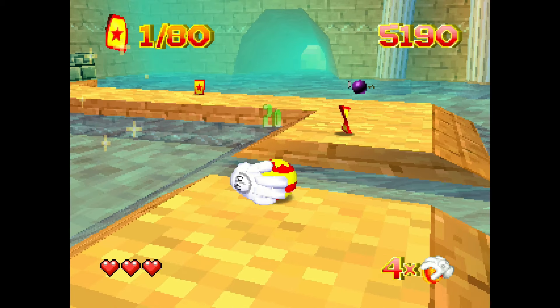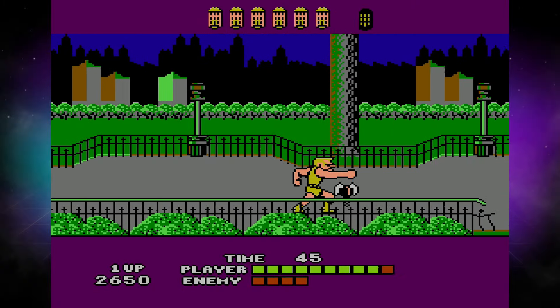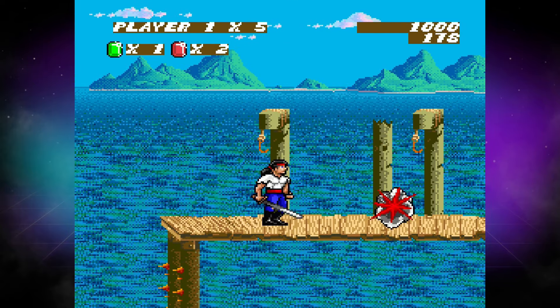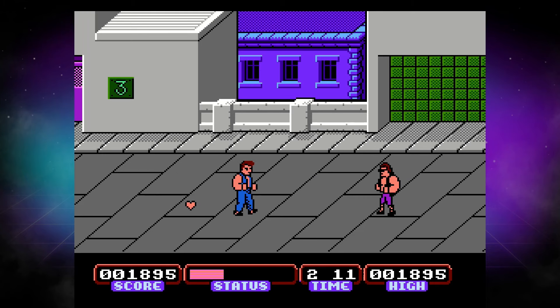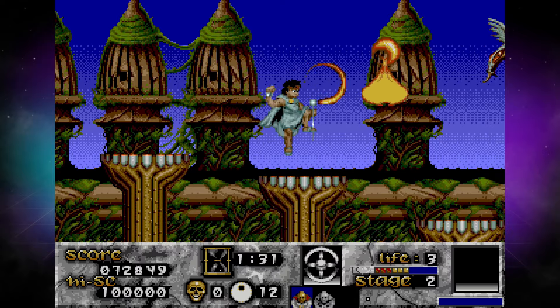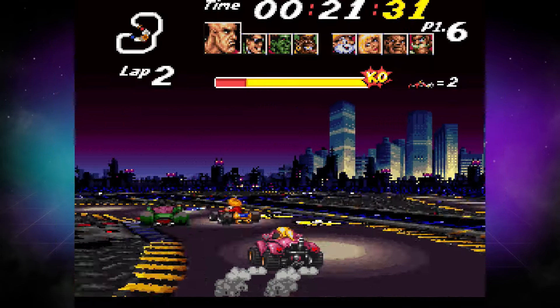Piko Interactive Collection 4 for Evercade brings together 10 great games from across gaming history, including Evercade's first ever game from a 64-bit retro platform. Like the previous three cartridges from our friends at Piko Interactive, this collection features a blend of big hitters and cult classics from over the years, providing a great means of diversifying your collection of retro games. Today we're going to take a closer look at three of our favourite games from this collection.